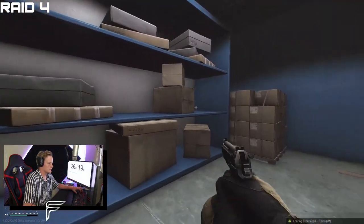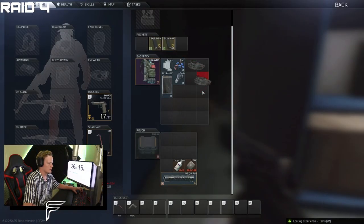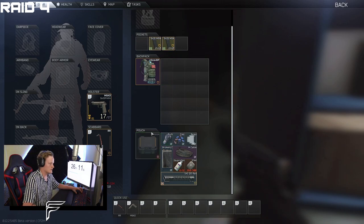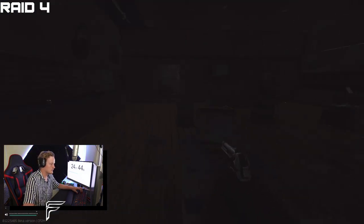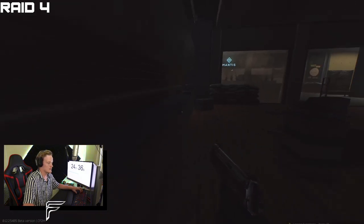Just over to the sort of central area. Relays, capacitors — all worth grabbing. Power supply unit, not really for the amount of space, we should be able to fill up on other stuff. Military cable, broken LCD. This is a more consistent loot spot, this one here — military cable, broken LCD, all that. That is maybe Killa over there. Don't really want to fight him with a pistol — although it's possible, it's not very likely that you're going to win that one.